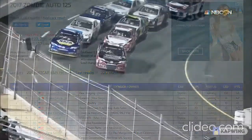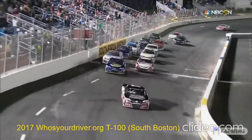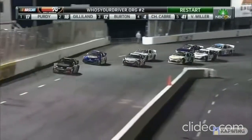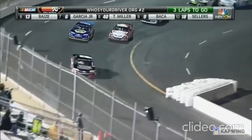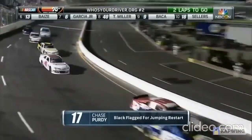The control car is the 16. Number 17 Purdy takes off before the cone — that's not going to play. Maybe Purdy was the leader, but that guy's going to get black flagged quickly. There's no question about jumping the restart, so this is going to be your battle for the win. The 16 of Gilland on the outside, there's the black flag for Purdy.